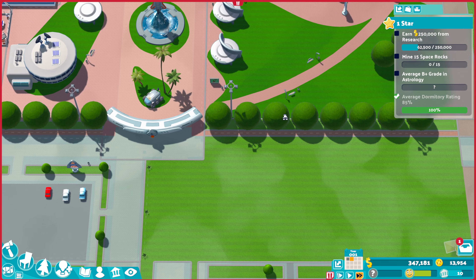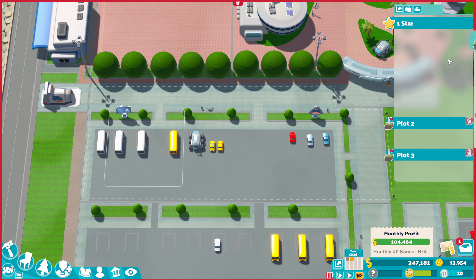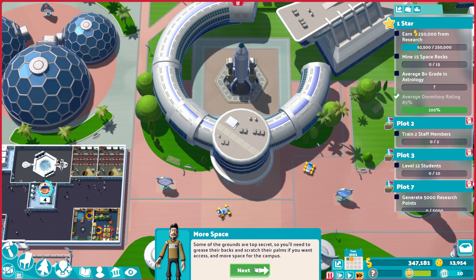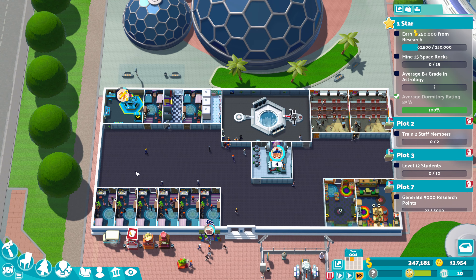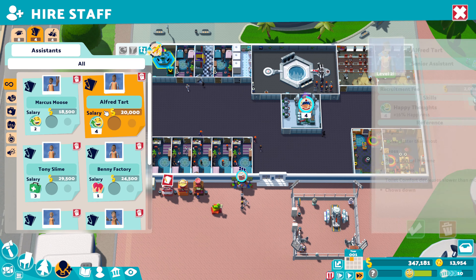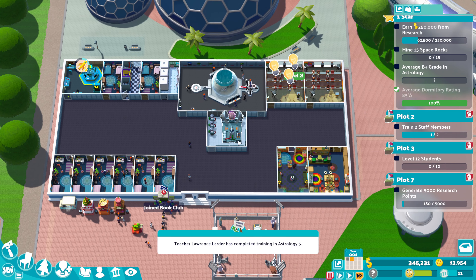I've got this plot over here so we need to keep an eye on that. Plot two was training two staff members — let's make sure I've got that. I'll take that one as well. Plot requirements: 5,000 research points. We get 100k off the bat — but that's purely because of the research project we did. I've taken these three plots since I've already done the upgrade of course level to five, and 80 students on campus I'm not going to get this year, so no point taking up that slot.